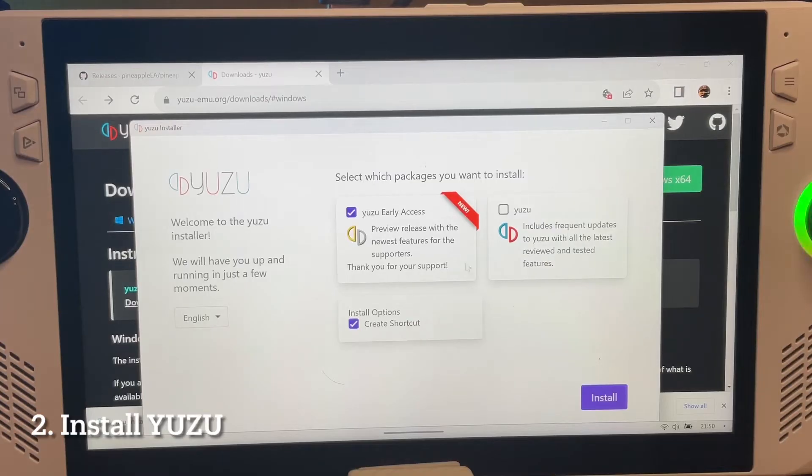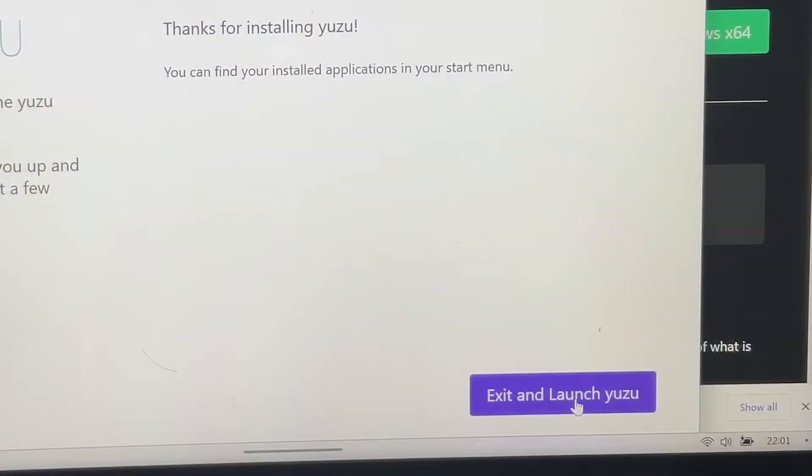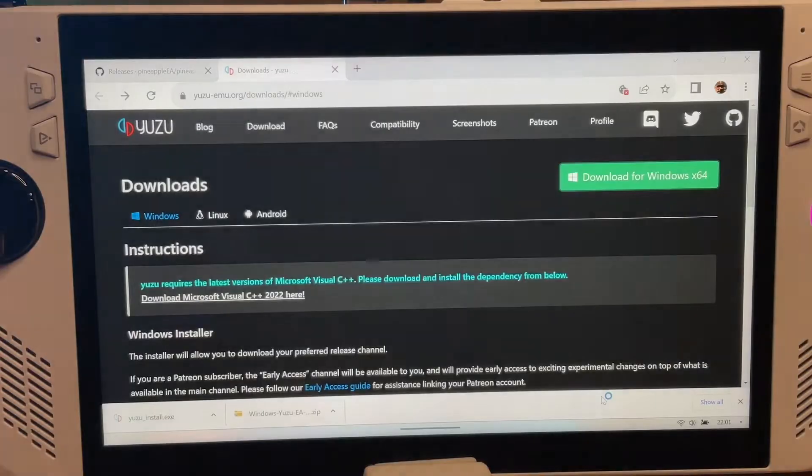For step two, we will install Yuzu by clicking this button. And when Yuzu has fully downloaded, click exit and launch Yuzu.